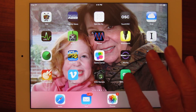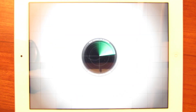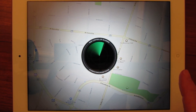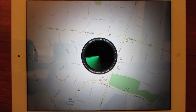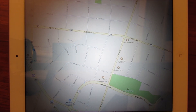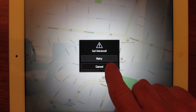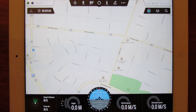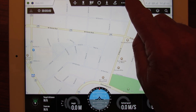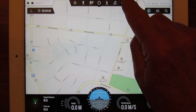Here I'll show you the missions we flew out at Furman this weekend. Launched the ground station — it's trying to find the Phantom. Of course the Phantom is not turned on now, so it'll eventually get tired of looking and say retry. I'm just going to cancel it because it's not turned on. It thinks I'm at home now — it's found my home location on GPS — so I'll load up the mission that we flew this weekend out at Furman.